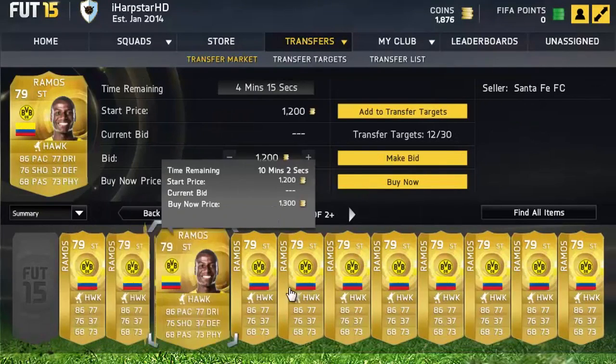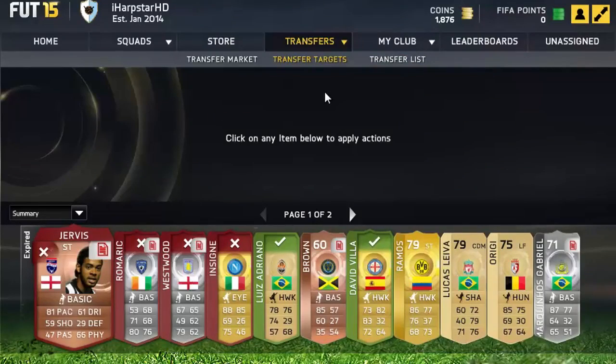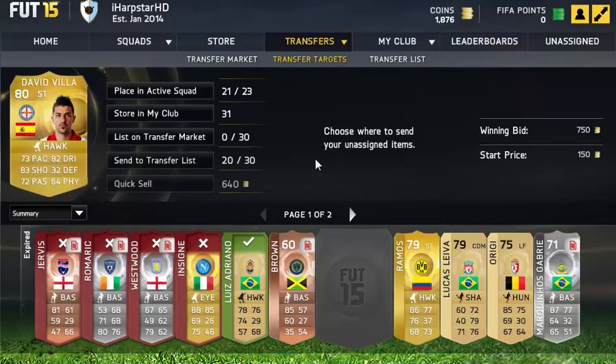I do recommend going through all of the chemistry styles — don't just stick to one. Go through finisher, hunter, catalyst if you can, and shadow. If you do manage to find some real good ones in hunter, those are the best ones.